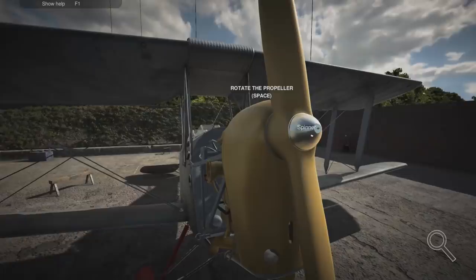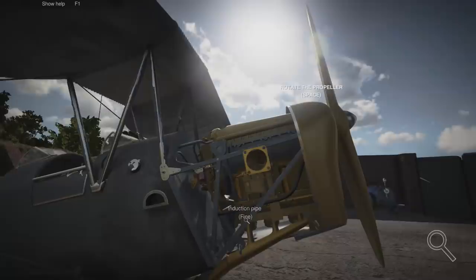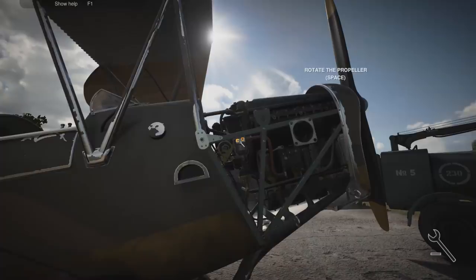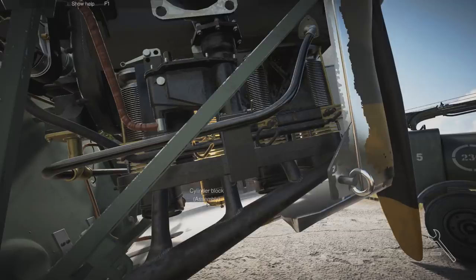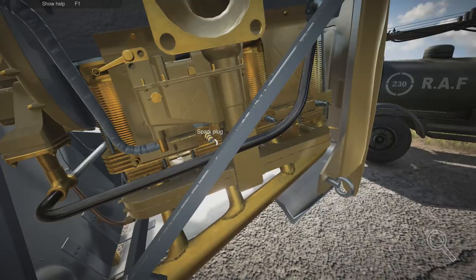Let's get the fuel pump off first, then take the ignition wires off because I want to check the spark plugs. Let's check these - okay, okay, okay, okay. Real quick - pop that back on then.